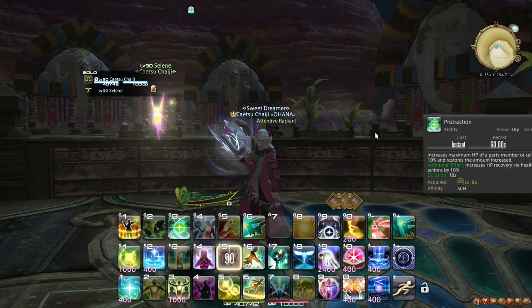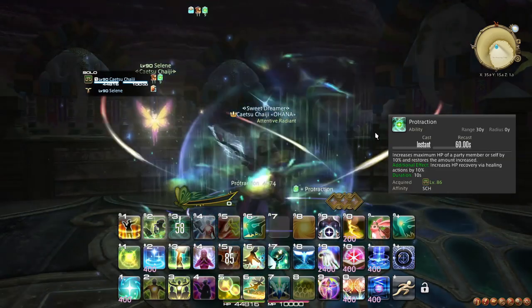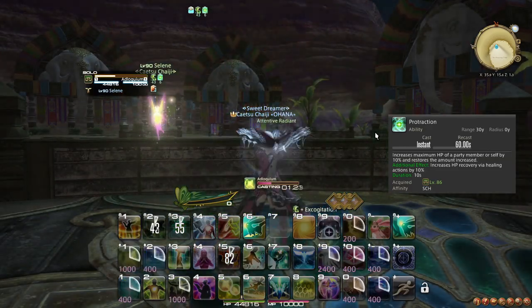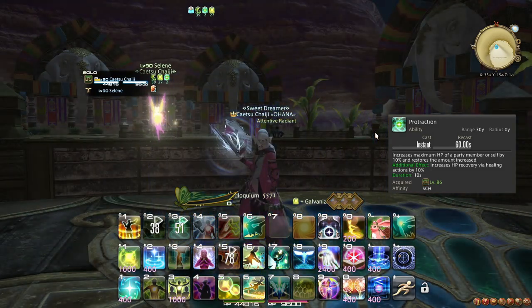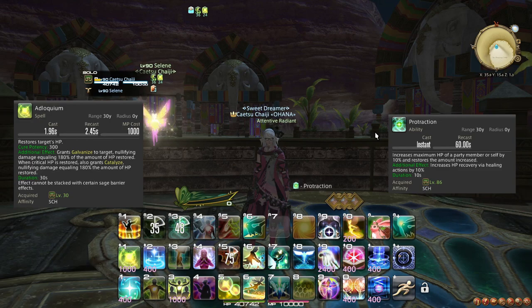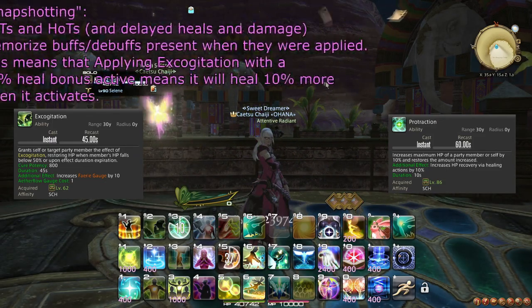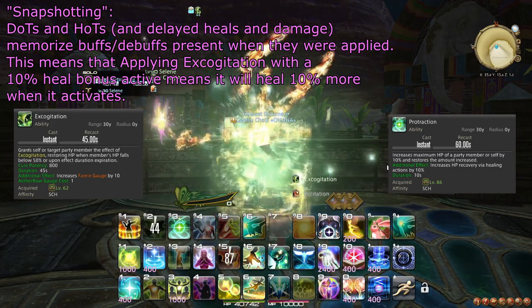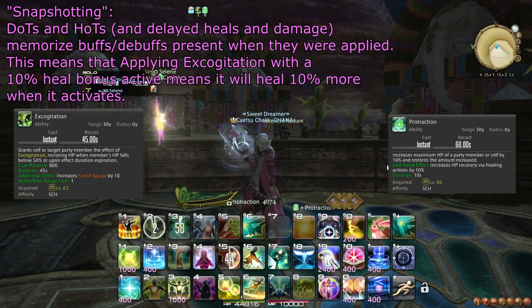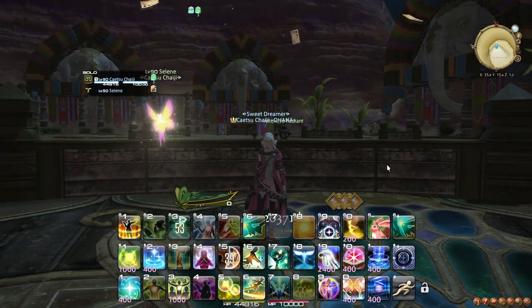At level 86, you learn the ability Protraction, which both heals your target, increases their max HP, and causes them to receive more healing from all actions for 10 seconds. Two particularly useful ways to apply this ability is to use it before Excogitation or Adloquium. Adloquium will result in a 10% bigger shield, and Excogitation will benefit from the healing bonus due to the concept known as Snapshotting. Note that if you use Protraction after Excogitation but Excogitation's healing activates during Protraction, Excogitation will not benefit from the healing bonus for this very same reason.